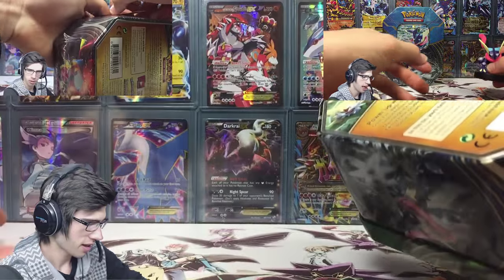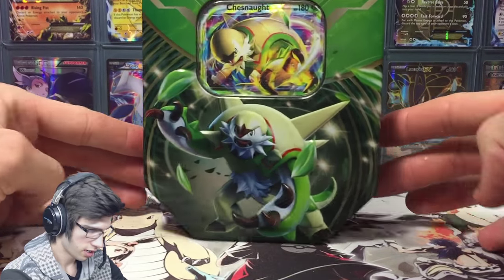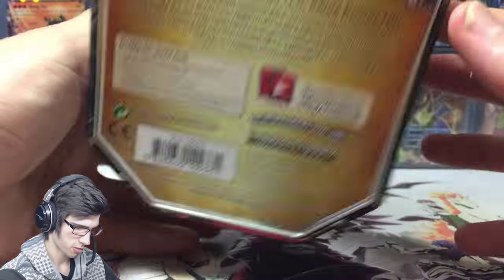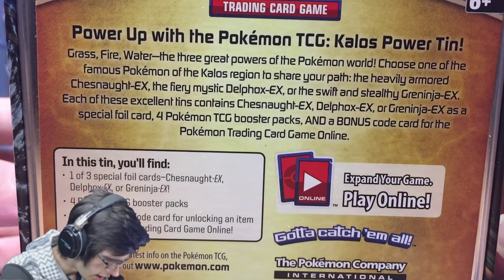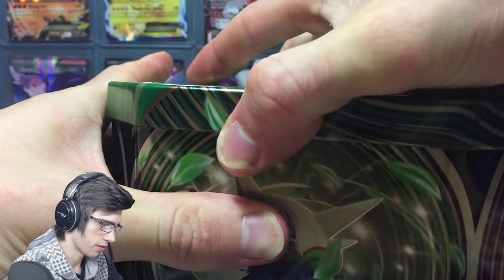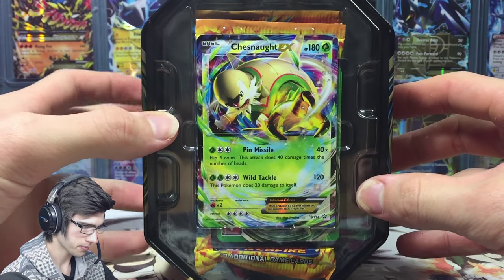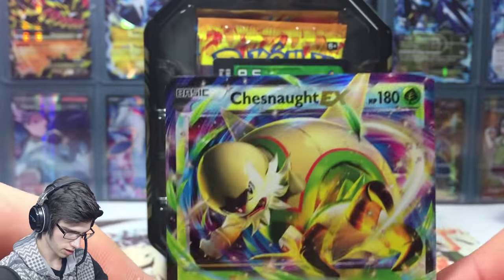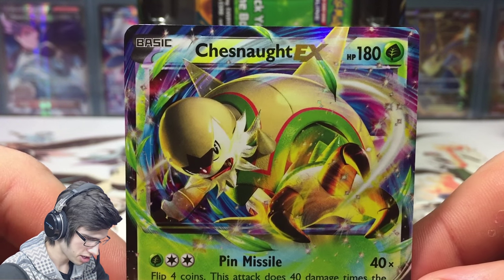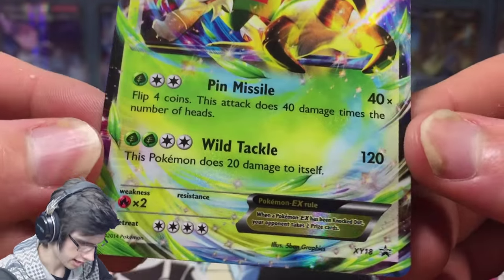There's the seal off — it's pretty much the same as the other tins. Chesnaught on the front, Chesnaught on the side, Delphox and Greninja, Pokemon logo, and then the writing on the back. So what do we got? We've got the Chesnaught EX promo, four booster packs, and the code for online. There's Chesnaught — very colorful. It's the Chesnaught EX, 180 HP, Pin Missile and Wild Tackle, promo number XY18.